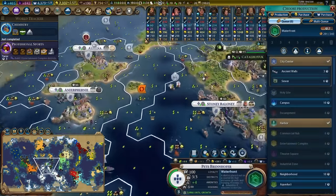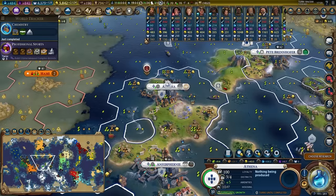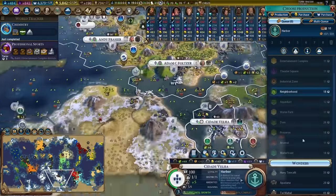Let's go ahead and scan through our cities for all our campuses. There is a research lab up here in Athena — I'm going to go ahead and buy that. And then we will get to work on the breakwater.